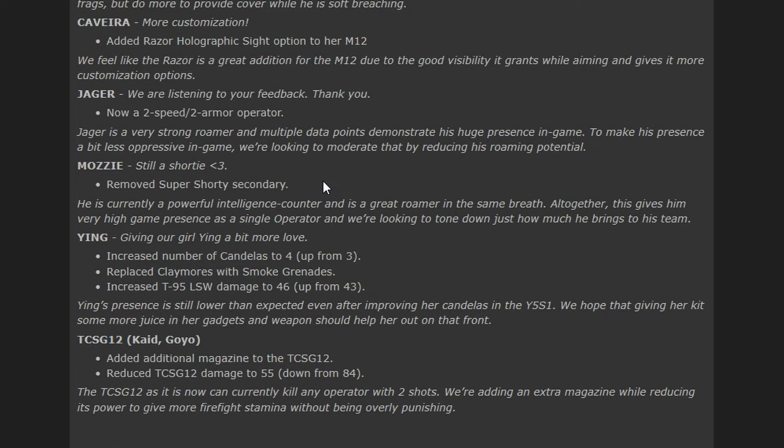Ying is getting a little love. The number of candela she has is increasing to four, up from three, and claymores are being replaced with smokes. That's a bit counterintuitive — blind and then double blind — but okay. They also increased the damage of the T95 LSW to 46, up from 43. Her presence is still a bit low so they're just improving her weapons and her candela. I've actually started playing Ying a lot so this should make her even better.